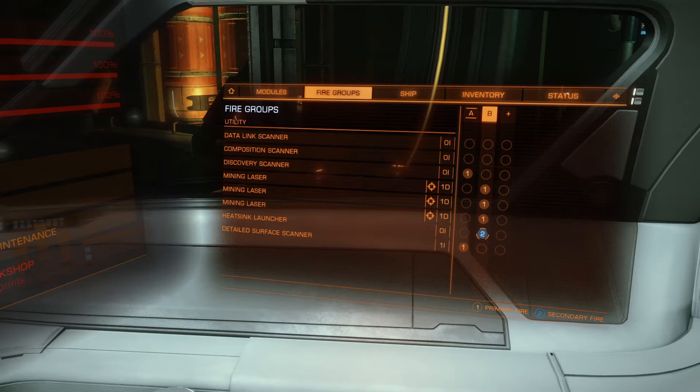So we're going to put the heat sink launcher on group B. You can always launch a heat sink anytime by hitting the V key — that is the primary set key for keyboard and mouse. Now if you've changed this, you'll have to remember what you set it to, or you can go into your options and find out.